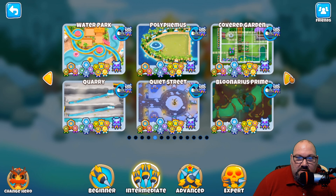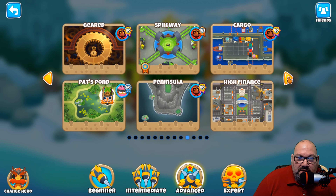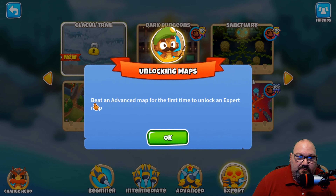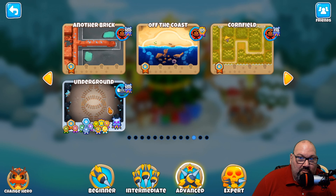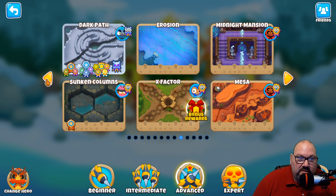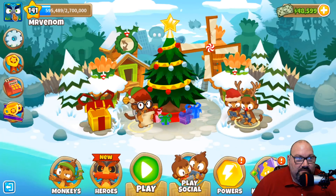I've got every track open except for that new one and I don't understand — is it a bug? I don't know what to do. Beat an advanced map for the first time to unlock an expert map — I've done this. I'm running out of maps to beat; I've got one, two, three, four, five, six, seven, eight — nine more I can play for the first time on this game save. That's my question guys, and if anybody's got an answer, that'd be awesome. Thank you.